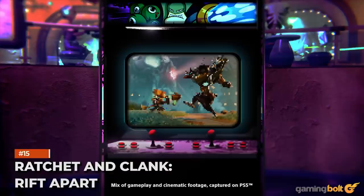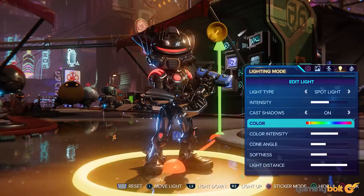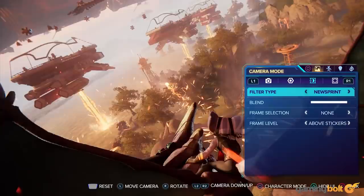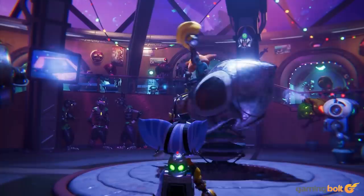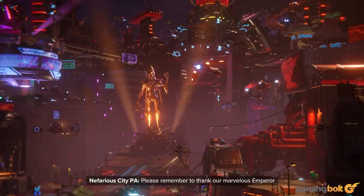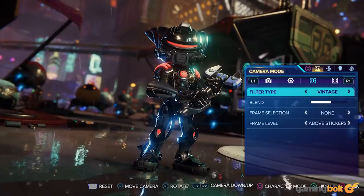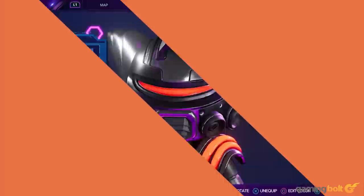By now, the formula for photo modes in PS5 titles should be clear: filters, frames, poses, and stickers along with options to change field of view, focus, and so on. However, Ratchet & Clank: Rift Apart lets you add up to three lights in a scene, which changes the overall feel, especially since you can use different kinds of spotlights and sphere lights. A visual effects mode allows certain effects to animate in still images, different weapons provide specific poses when unlocked, and you can equip different armor pieces together or simply toggle armor off altogether.